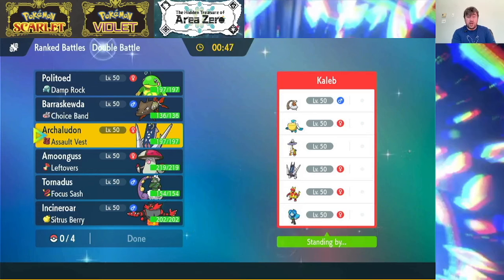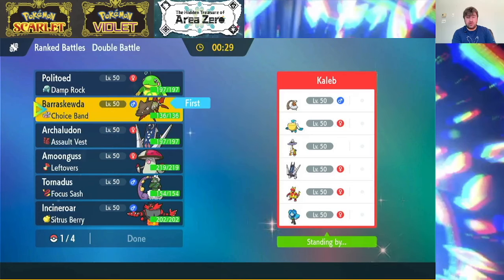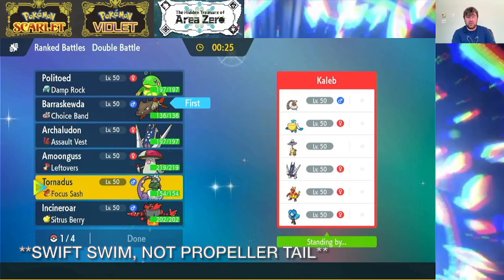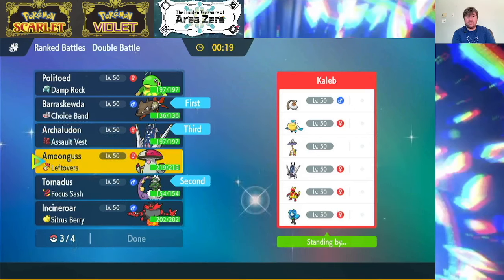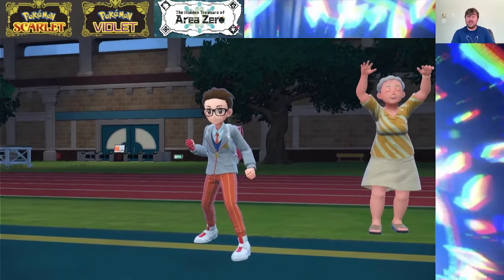We could always go with Tailwind and then go for Electro Shot to get a special attack boost with Archaladon. The nice thing is we're Tera Steel so we don't have to worry about Raging Bolt hitting us super effectively with a Dragon-type attack if we do pop the Tera. Baraskewda looks nice here especially with Propeller Tail. I think what we'll do is go Tornadus and Baraskewda, bring Archaladon in the back. I kind of want to bring Amoongus because if they bring Pelipper I don't have to worry about bringing rain with Politoed.